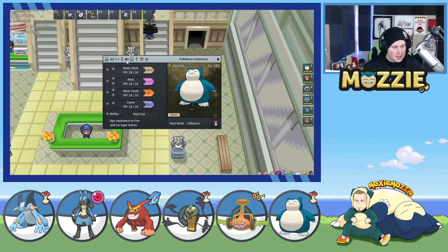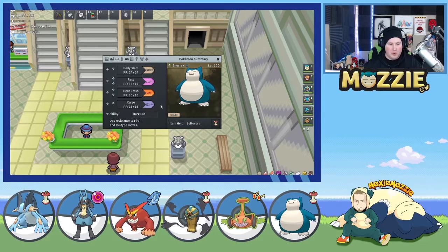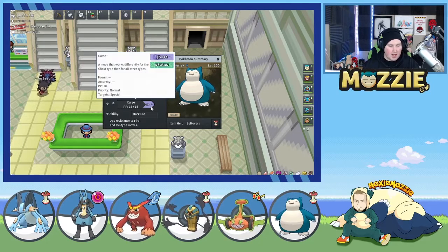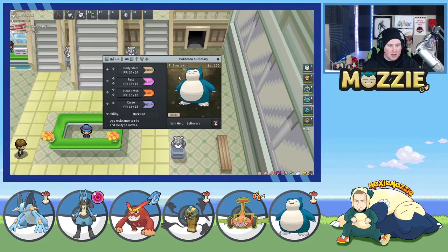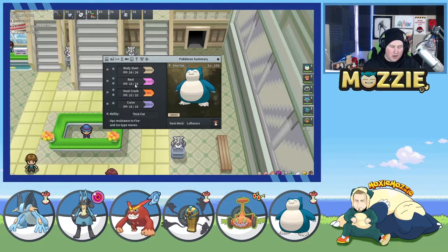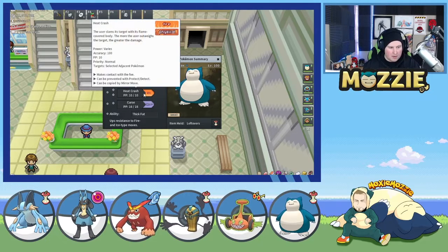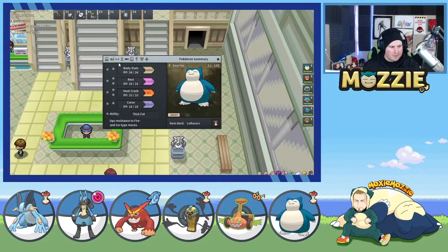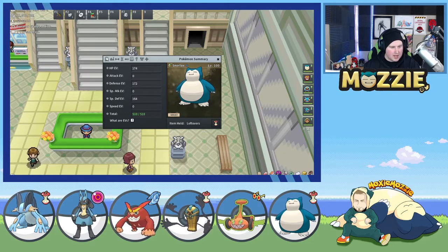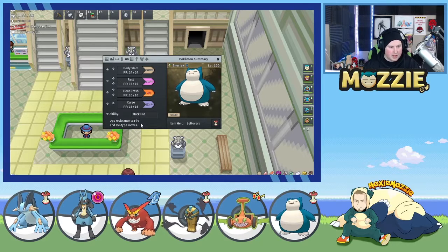If you're not aware of what a Curse Snorlax is, it's basically a Snorlax that gets really slow and really defensive and is really bulky. Your whole point is to abuse Snorlax's massive HP and Special Defense, then start Cursing, which gives you Attack and Defense each time. They're not going to be able to kill you — you'll Curse a couple times, they'll do some damage, then you Rest, heal up, wait two turns and start hitting them super hard. We've got Body Slam and Heat Crash. We split EVs pretty evenly: HP, Defense, and Special Defense, and we're running Thick Fat to help resist fire and ice type moves.